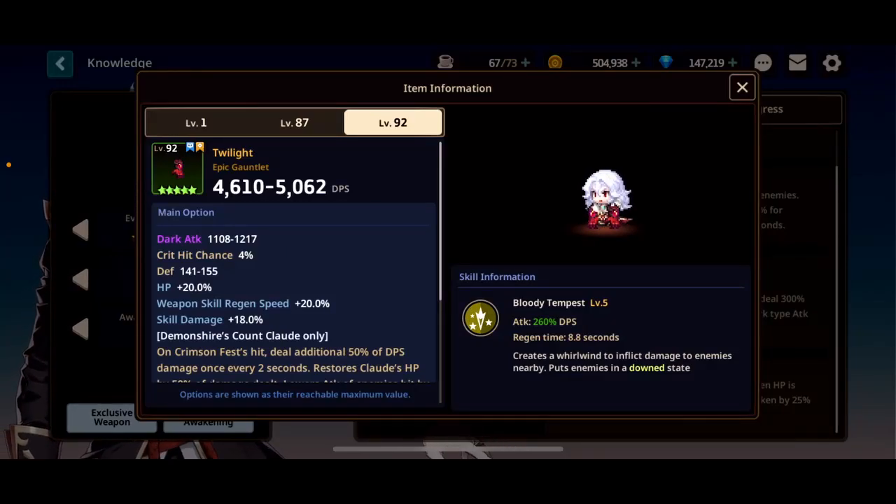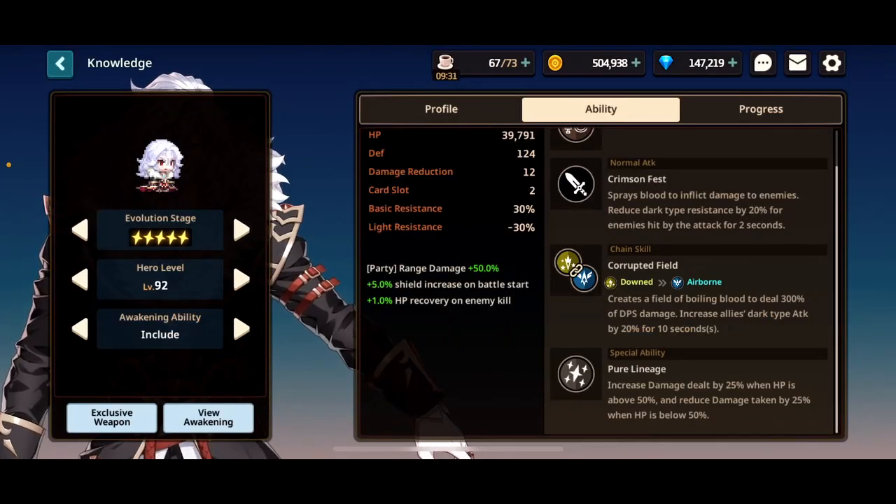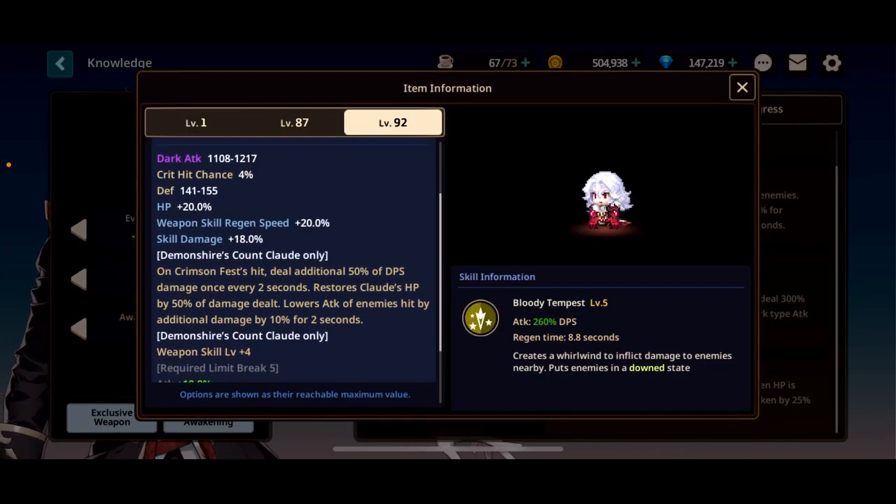He does need his exclusive weapon. The tier list is based on having exclusive weapons for DPS characters — they're DPSs, so you're going to want their EX weapons pretty much no matter what. His EX weapon is quite important: on Crimson Fest hit, deal additional 50% DPS damage once every two seconds. Crimson Fest is his normal attack, so it's quite a bit of additional damage. It also restores Claude's HP by 50% of the damage dealt and lowers the attack of enemies hit by 10% for two seconds.